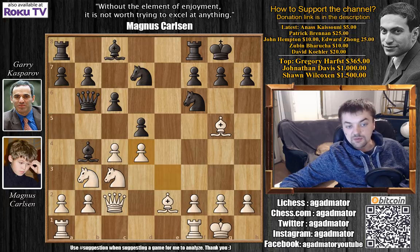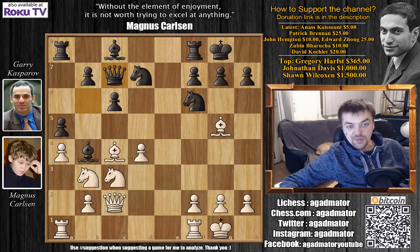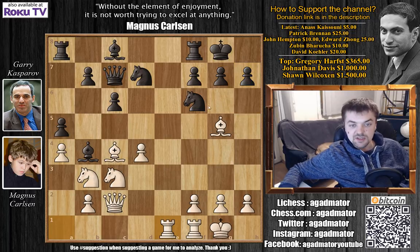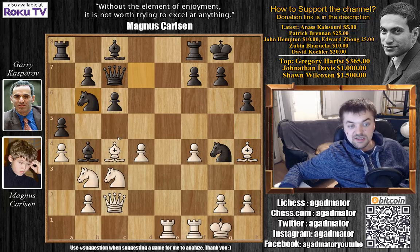Now attacking the queen and only then preparing to recapture the pawn on d4. Queen to b6, now e captures on d4. We have d captures on c4, bishop captures on c4, and a5. Here Carlsen pushes a4, doesn't allow Kasparov to push that pawn any further, and queen to c7. We have rook to e1, and here Kasparov played h6, which is a very useful move. An interesting alternative would be knight to g4 threatening h2, and after f4 maybe h6.